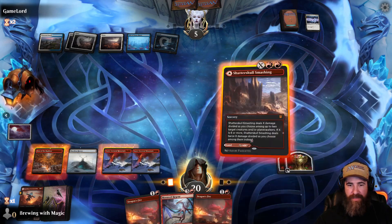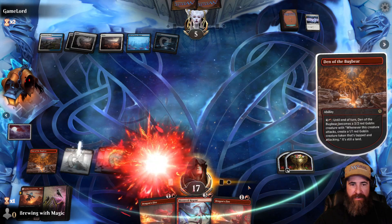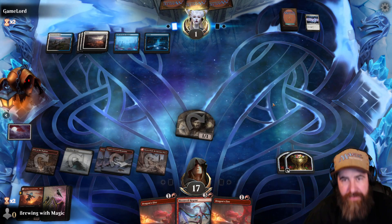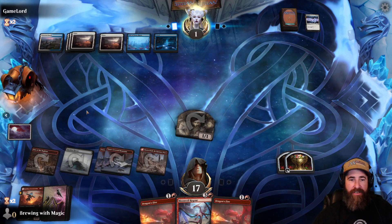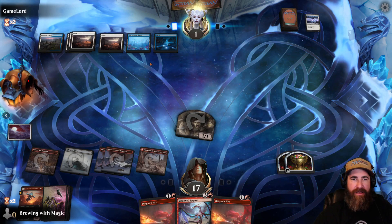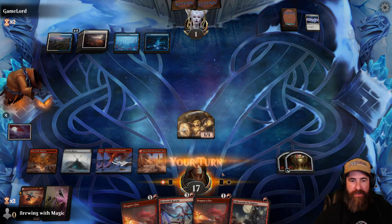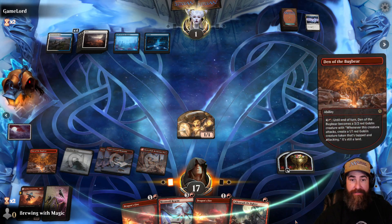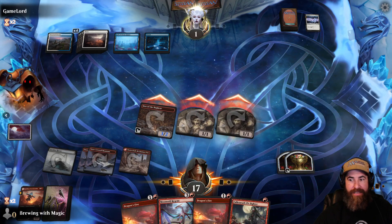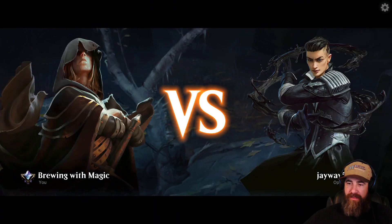We take the Doom Scar — perfect. We pay the three life so we don't use treasure tokens, attack with the Den of the Bugbear, and bring them down to one. Let's see what Game Lord's got — can they kill the token and get another blocker? They've got six mana and can't fire it up. We activate the creature land, see if they can stop us, and sure enough creature lands beat control decks. That's how you beat them — game two to us!